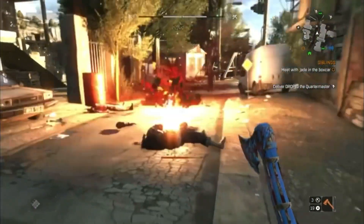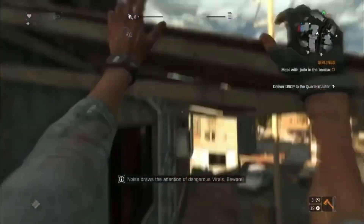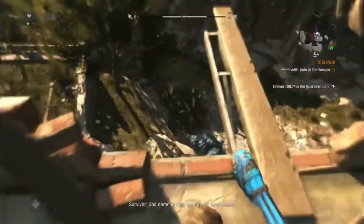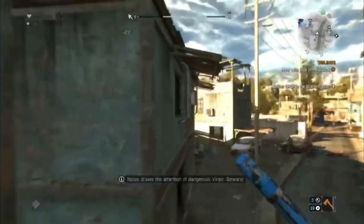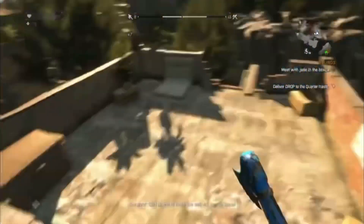The first thing I want to go over is the parkour. The parkour looks similar to the first game, which is fine — there's nothing wrong with that. But I do hope they smooth it out a little bit. I don't want it to look exactly the same as the first game. I hope they make it so you can climb a little bit faster, because in the gameplay clip he's climbing pretty slow at certain points, which is kind of bothering me.